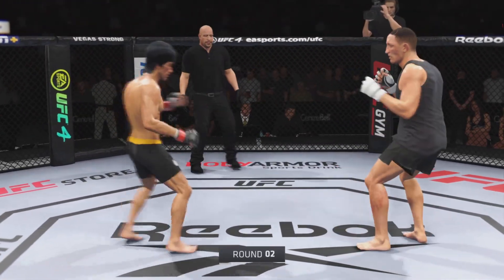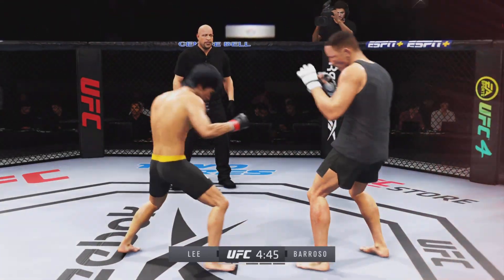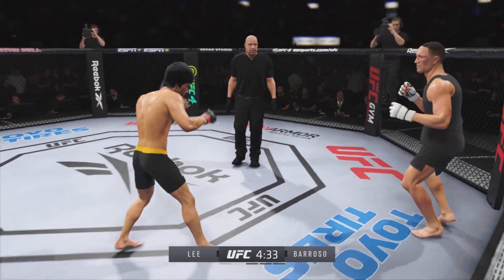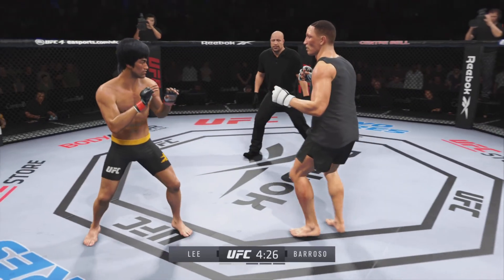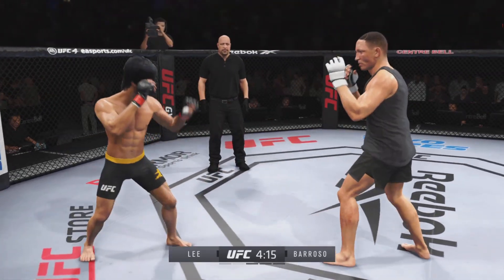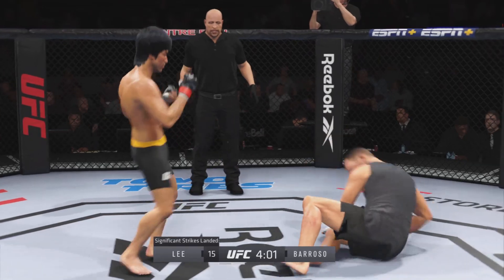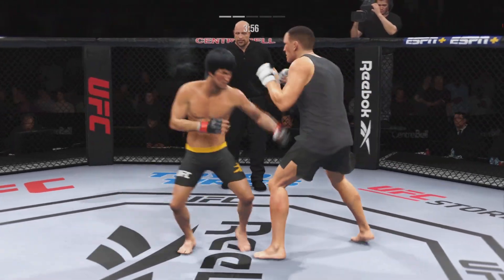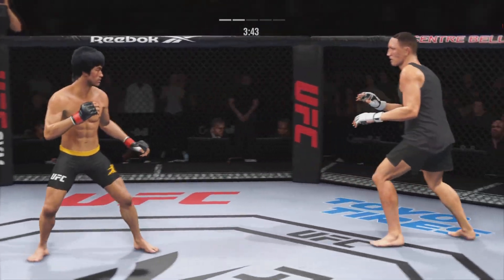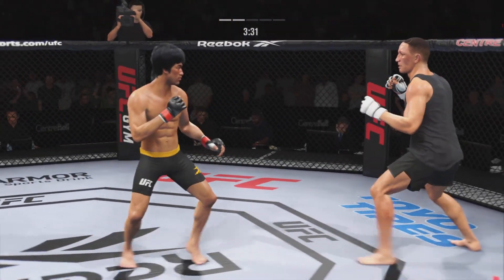Second round underway. You see him land the jab there — he's got the reach advantage, you might as well use it. He's still on his feet but not up by much. He caught the kick. Look at the turtle in that kick. Back and forth we go. Back to the well with that right hand — no good. Good punch. He's cutting down the size of the ring with these beautiful leg kicks.